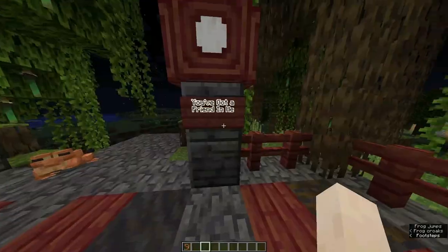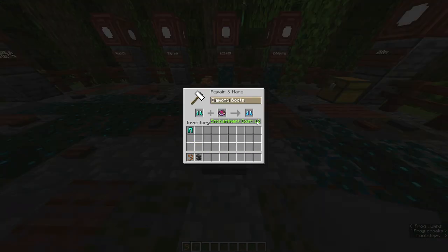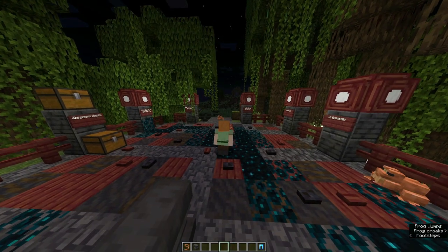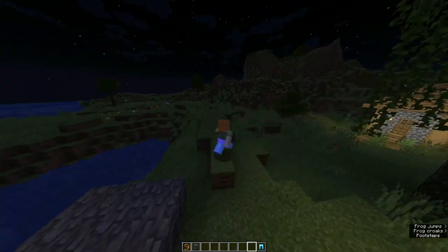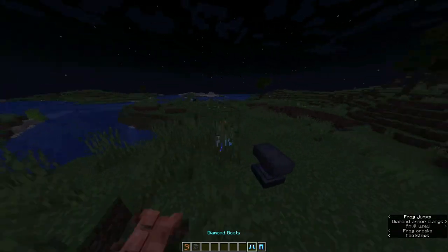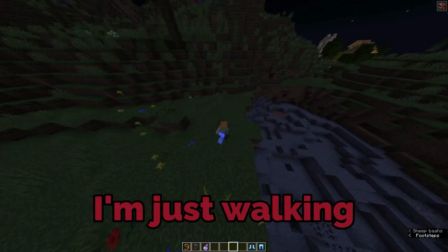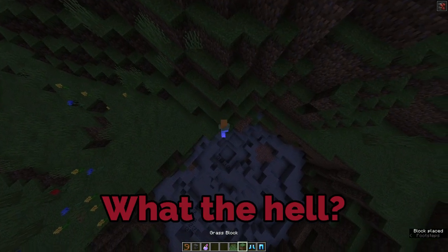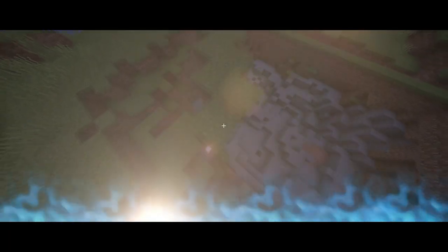Next advancement I'm going to find is 'Sneak 100,' which is the Swift Sneak enchantment. Do you add it to your leggings or your boots? Why is it so expensive — World Levels? We're going F5 and this is how we sneak, right? And then when you wear the leggings — oh my god, I'm walking! So this is like normal walking and this is sneaking. What if you add swiftness? Oh my god, we're literally walking while sneaking. This could be useful in Bed Wars — it's like you're speed bridging, I'm literally god bridging! It's so fun.